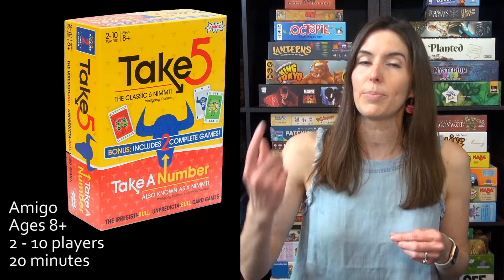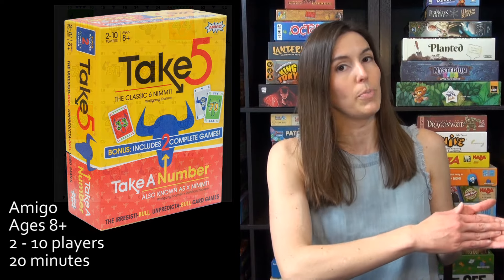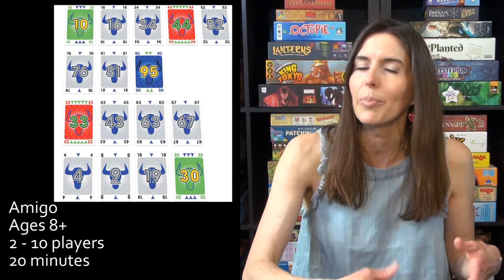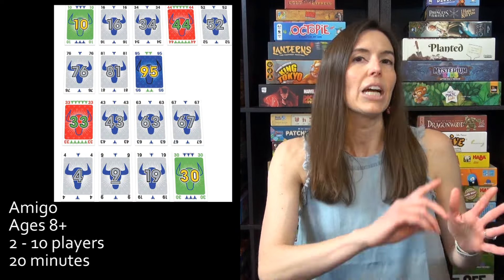Next up, we have Take Five — a game in which you are trying to get the least points. You get points if you would have to play a card down and it would be the sixth in a row; you take the other five cards — hence the name of the game — and you count up any of the bulls on the top of the cards, and that's how many points you're getting. So with 'five' in the title and bulls being involved, we're calling that good enough for a Cinco de Mayo theme.